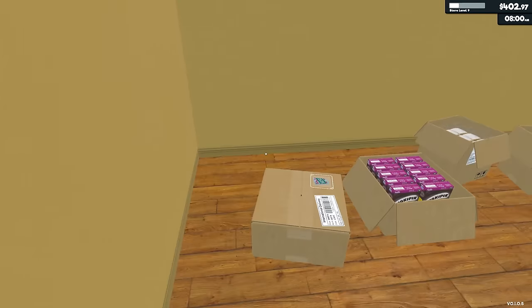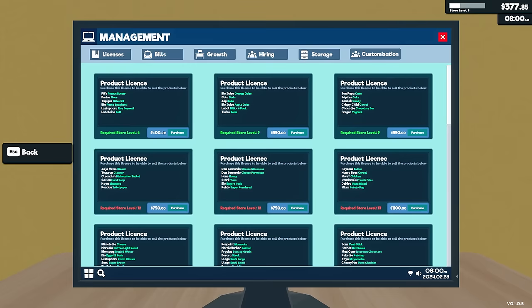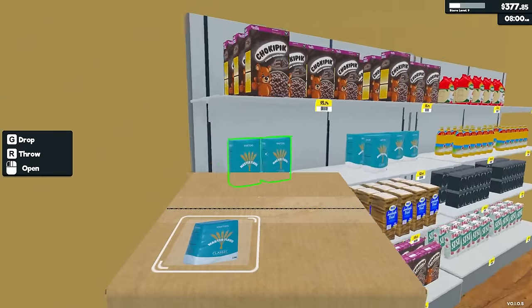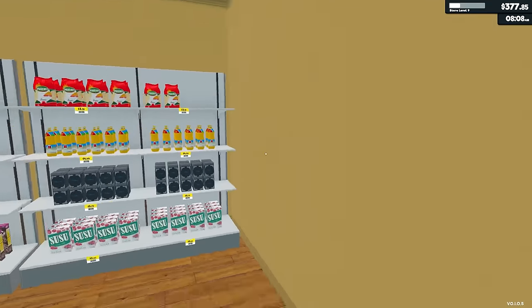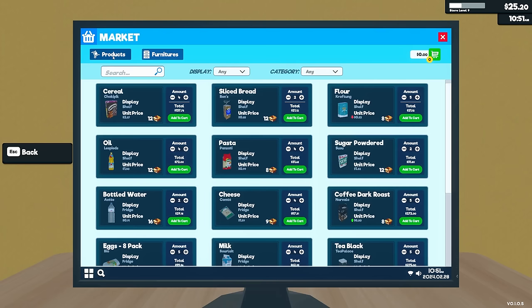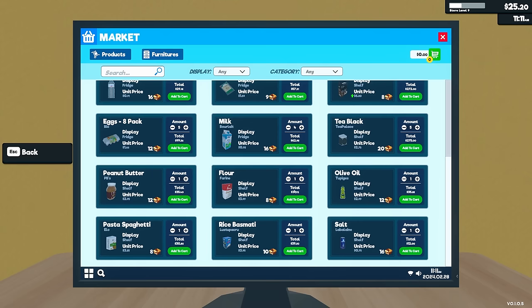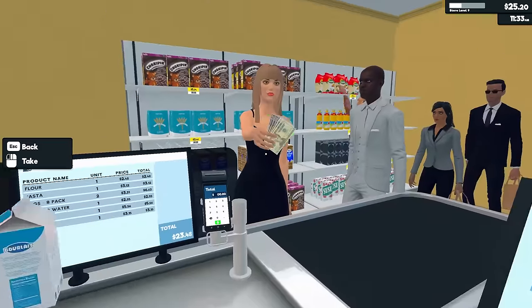I'm going to need some more flour. We'll just add five of those to the cart and purchase that. I had $700, now I'm back down to $300 because products are expensive. I need $400 for the next product license. We will unlock the next set of products. We got peanut butter now — everyone likes a good jar of peanut butter. These new products are actually cheaper, so I didn't really want to unlock that yet, but now customers will complain that I don't have those products.